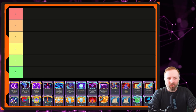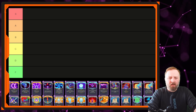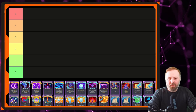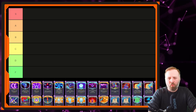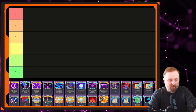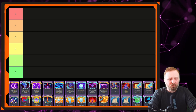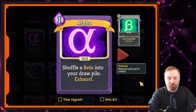Hi guys, so for this video I want to do a tier list of all the cards for Slay the Spire, and this time we're looking at the Watcher. I know there are lots of powerful cards in there, so it's not a case of which ones can you use to beat Ascension 20, it's a case of which ones are the most optimal — the best cards to pick when you're trying to build a deck. Let's not waste too much time; get started on Alpha, doing this in alphabetical order.